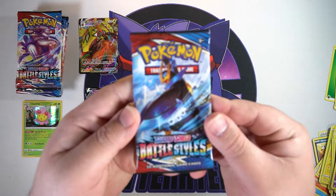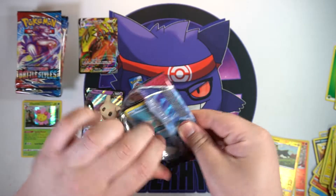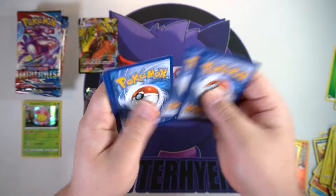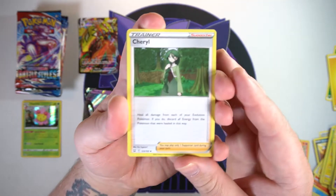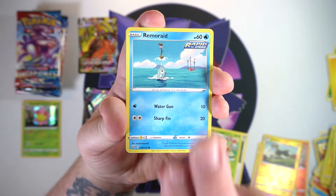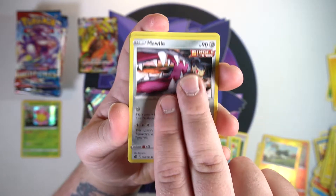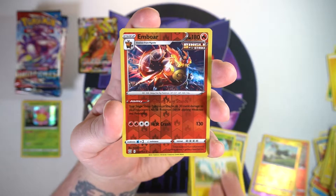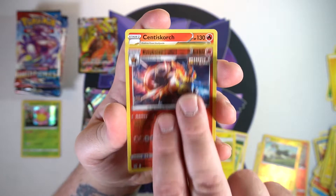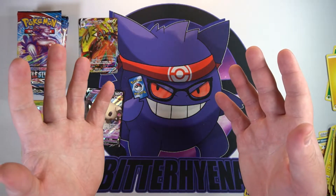This video is starting to go like the first one did - it's alright, still got tons of packs left. There is your code. Next one: we got a Cheryl, a Bisharp, a Weepinbell, a Remoraid, another Onix. I am all over the place - probably because I'm tired. It is currently like two o'clock in the morning. We got an Emboar reverse rare and a Scorch - if I start talking out of my ass, it's probably because I'm stupidly tired.